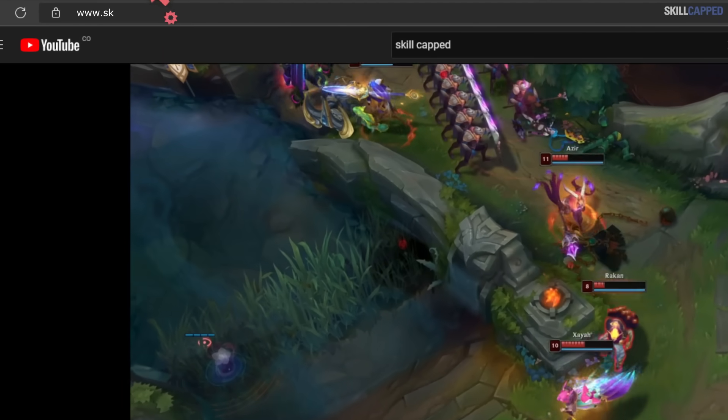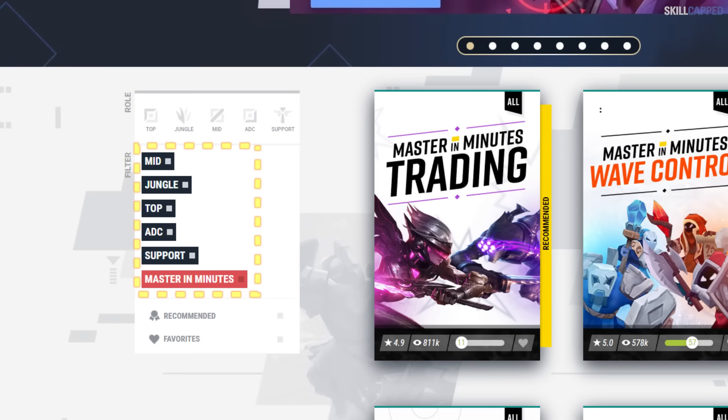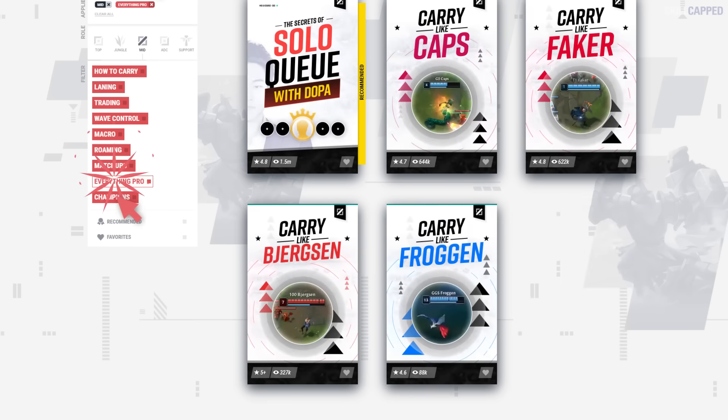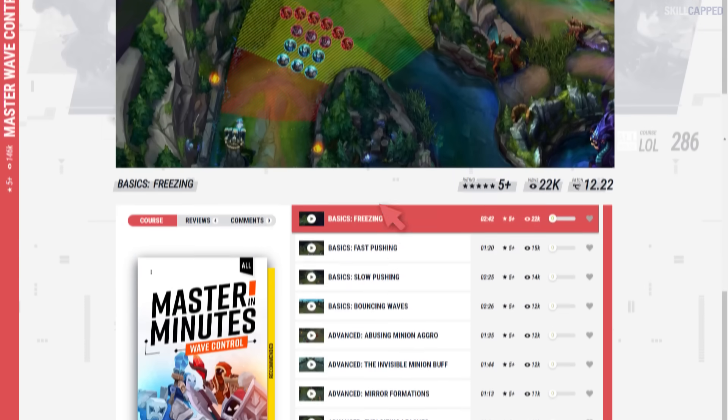If you want to improve fast and get the rank you've always wanted, go to skillcapped.com. With premium courses for every role taught by the best players, skillcapped is the perfect platform to take your game to the next level. Take the wave control course — while you wait for your next game, you can learn freezing, fast pushing, slow pushing and bouncing waves, all in just a few minutes.